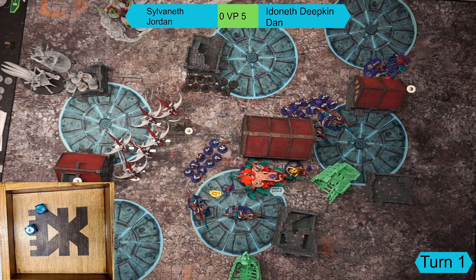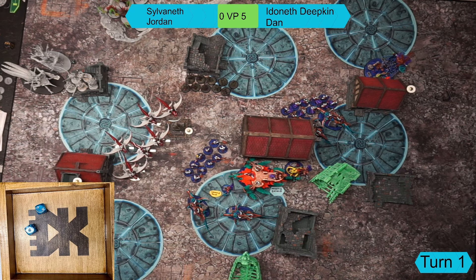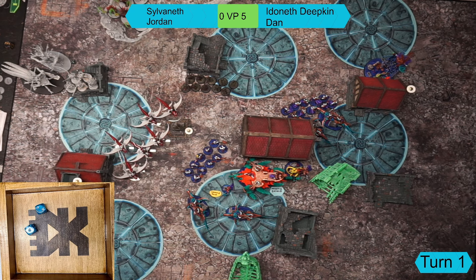End of Sylvaneth combat: Jordan heals the wound back from killing models. Battleshock phase - Dan spends his last command point to pass the shark unit. Scoring: Jordan scores one, two, and more objectives plus his Harness the Spirit battle tactic, totalling four points. Score check: Dan has five, Jordan has four - Dan is currently leading.